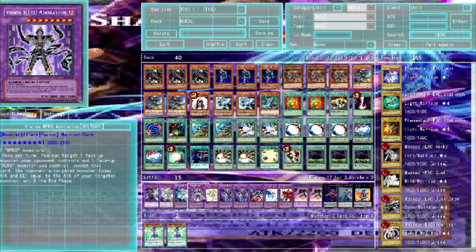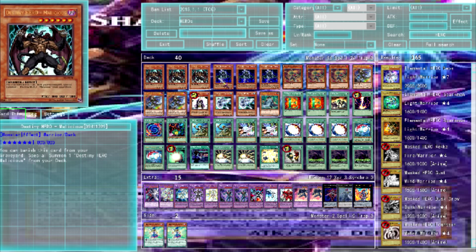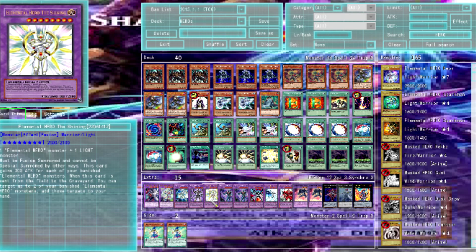Vision Hero Adoration — requires two Hero monsters. Once per turn, target one face-up monster your opponent controls and one face-up Hero monster you control: the targeted opponent's monster loses attack and defense equal to the attack of your targeted Hero monster until the end phase. This is one of the key fusion summon targets, alongside Shining — though Shining is tricky since you'd need Light monsters.